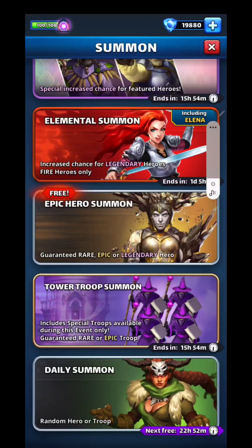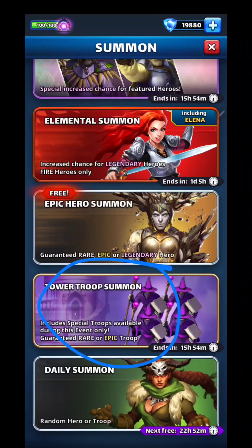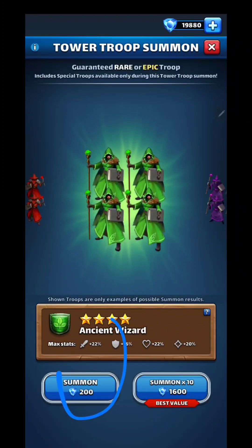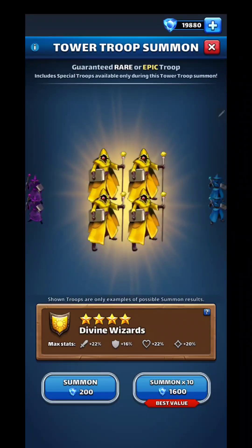Welcome back to WolfDogEmpire. Today it is time to do some tower troop summons. We're out of tokens, but maybe we can do a temple here on this side and use some gems.